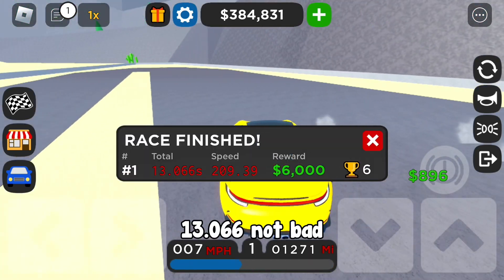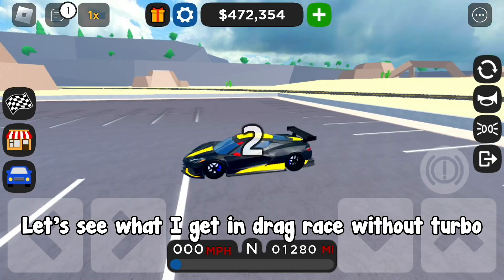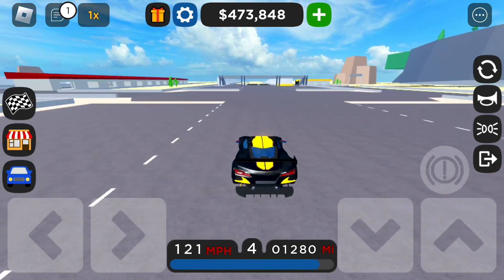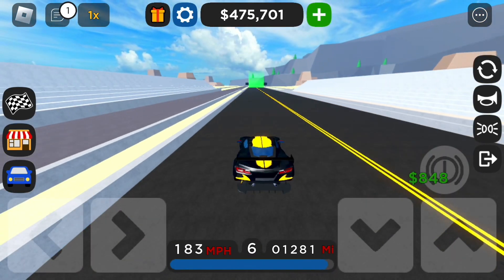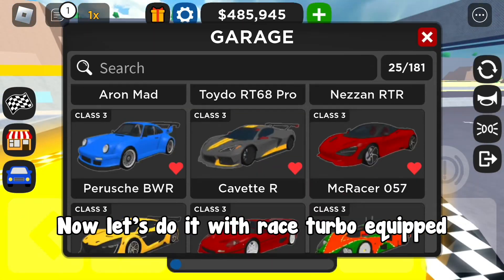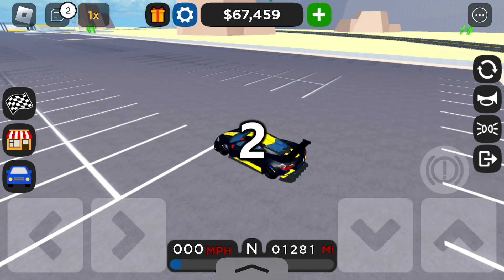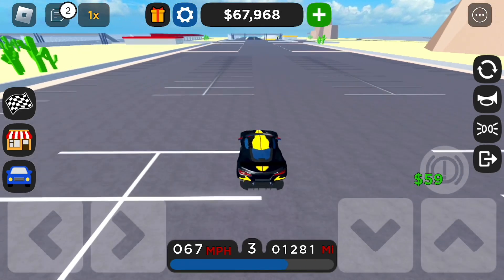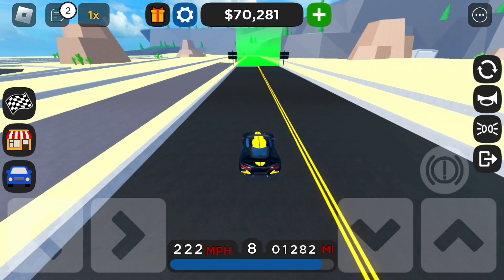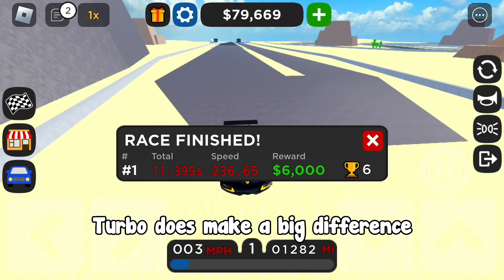13.066 — not bad. I'm gonna show you guys how much difference turbo makes. Right now I have no turbo equipped. Let's see what I get in drag race without turbo. 12.83 — not bad. Now let's do it with race turbo equipped. Let's see what I get this time. 11.399 — that's really good. One point four three three difference — turbo does make a big difference.